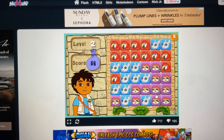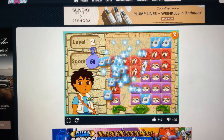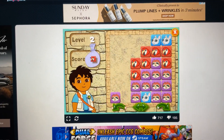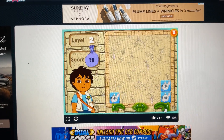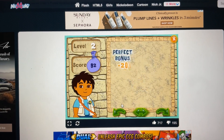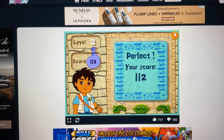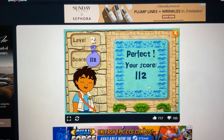Here's your puzzle. Ready? Set? Go! Chinchilla. Parrot. Parrot. Sloth. Chinchilla. Alright! You did great. Let's keep playing. Click on the arrow to play the next level.